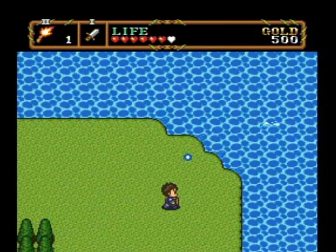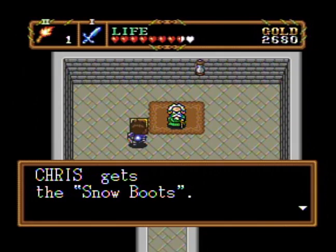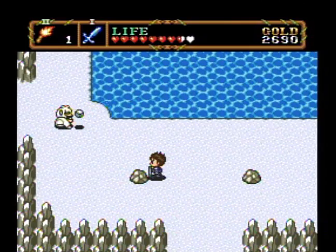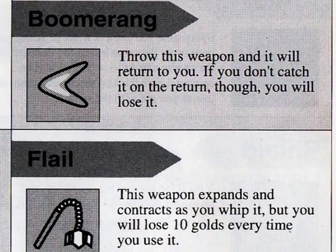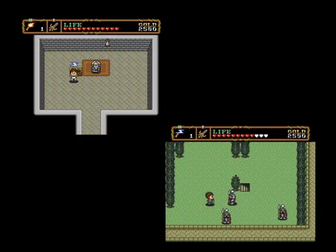You move very slow at the beginning, but after the third labyrinth, you will find snow boots that keep you from slipping and increase your speed. And may I say, THANK GOD! Your character can attack short range with his sword, but also long range by using items and finding the fire, wind, and lightning staffs.